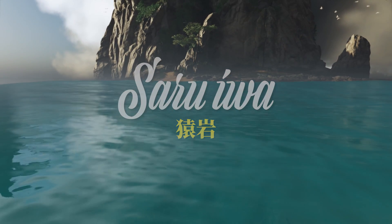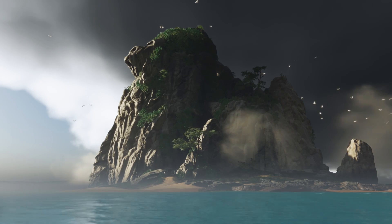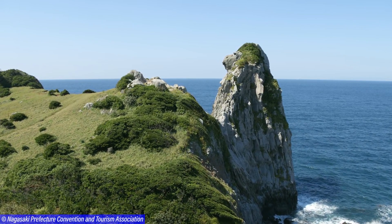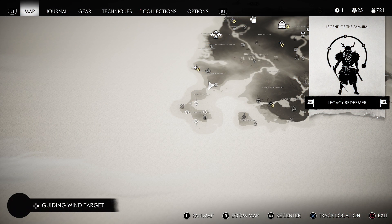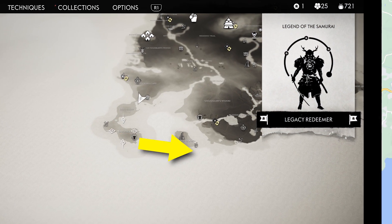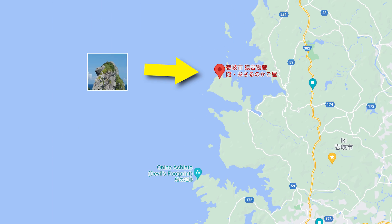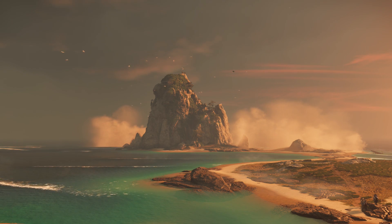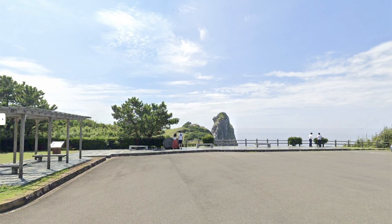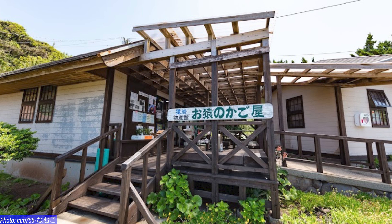Let's start with one of the most emblematic landmarks on Iki Island, the Saruiwa, which literally means Monkey Rock or Monkey Cliff. This giant rock takes its name from a very particular perspective from where you can distinguish the profile of a monkey — hence the Saruiwa name — which is more notorious during sunsets. In the game, the Saruiwa is located southwest of the island, where you would find Nagashima Island in real life, while the actual location of the Saruiwa is on the northwestern part of the island. This funky monkey rock is said to be a pillar built by the gods so that the island of Iki wasn't washed away. You can enjoy the view from the sea or a nearby observation deck where you can also grab a bite or buy souvenirs in the official Saruiwa product shop.